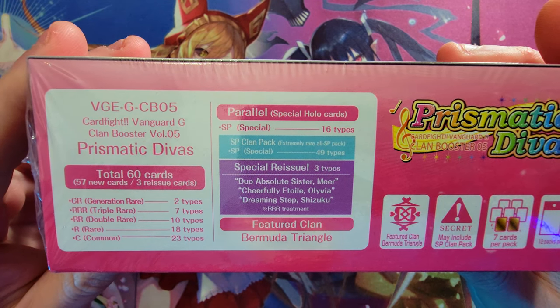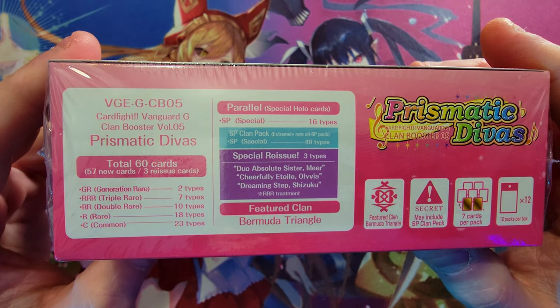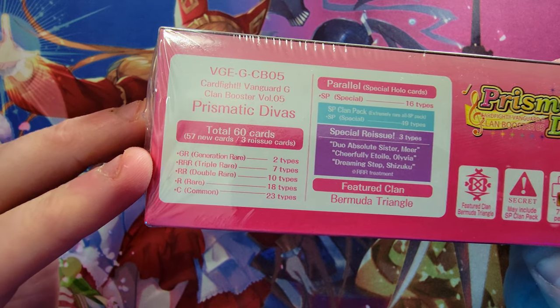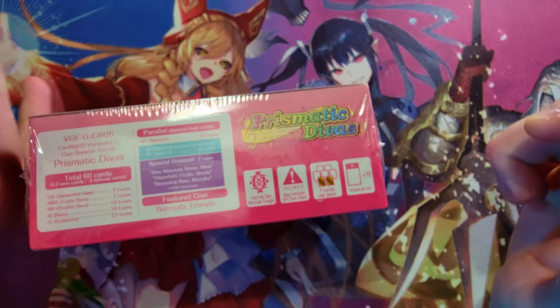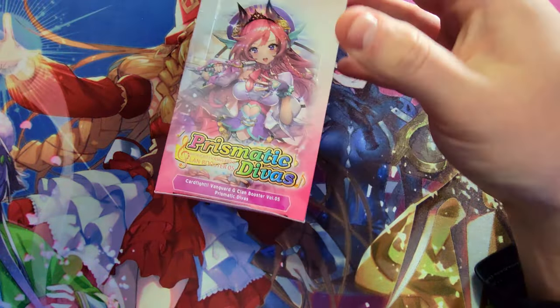Let's go over what we got in here. We got the special cards — the SP cards — that's what we want to be looking for; those are the rarest ones. There will be a chance for the SP clan pack, which will be freaking awesome. We got some reissues, the featured clan of Bermuda Triangle, our regular rares, the generation rares which will be our nicer rares — probably like the 10-dollar cards. Then our triple rares, double rares, rares, and commons. Seven cards per pack, may include a special clan pack, 12 packs per box. Bermuda Triangle ready to go, let's open it up.